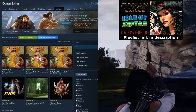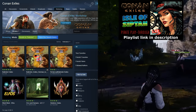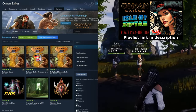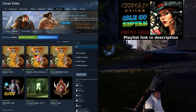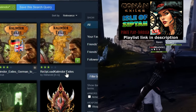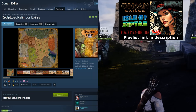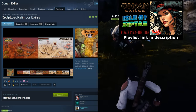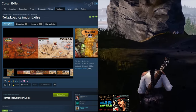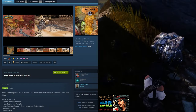The first map mod we're going to take a quick look at is Kalimdor Exiles. You will find this in the Steam Workshop under Kalimdor Exiles, and the one you want to be looking at is the re-upload. The guys had to re-upload it since the original map mod maker passed away and they couldn't access the accounts.